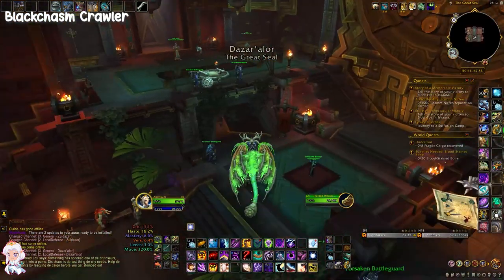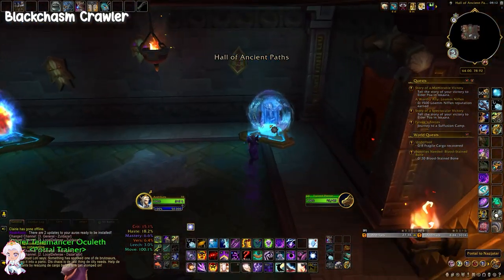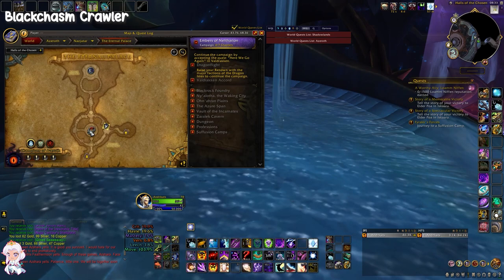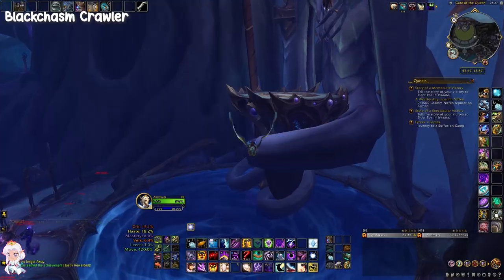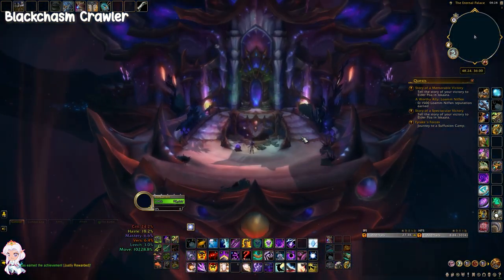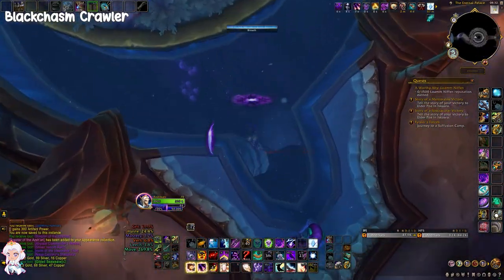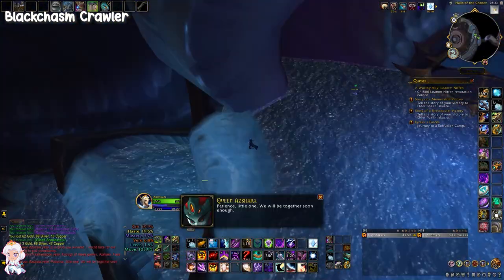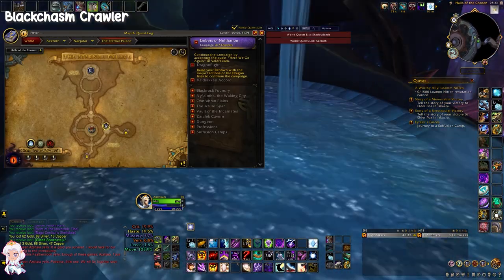The next pet is not hard to get per se, but it might be a bit difficult to locate if you haven't played in BFA. It's called Black Ash Crawler, and to find it you need to go into the Internal Palace raid. You need to drown yourself in a pool at the northern part of Najadar, and it will get you to the raid entrance. Kill the first boss and proceed towards the second boss. You should be able to find the snail down from the platform — capture it, and that's pretty much it.